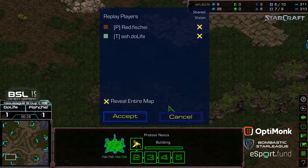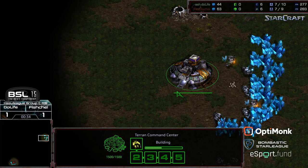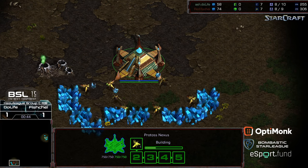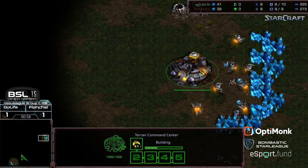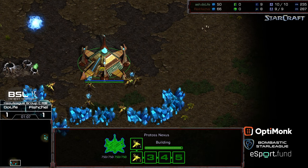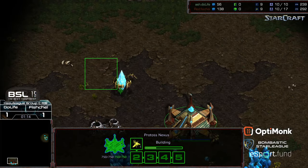The map suits siege tanks and dragoons — things with range that can fire over the ramp. In Game 2, Fisheye won out. For a moment I thought he was going to cost himself the match by not keeping up with his macro, but he turned it around, continuously applied pressure, and closed it out in an exciting one. There was action all over the map.